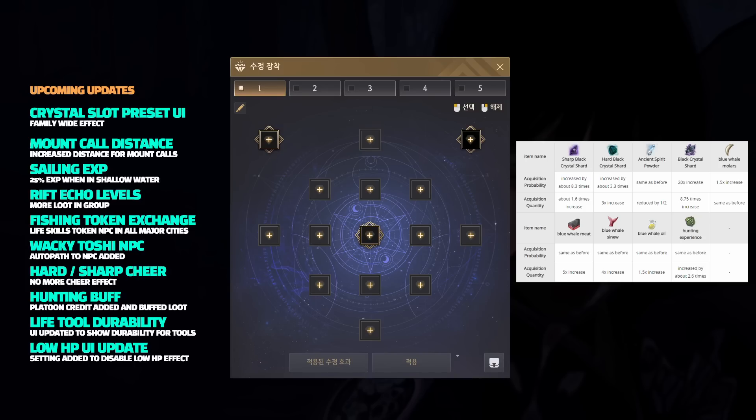You will now auto path to the nearest Wacky Toshi NPC by right-clicking on your Marty Stone. You will no longer get sharps and hards through gathering. Blue whale hunting and calc hunting have both been buffed — the biggest change is the ability to acquire items in a platoon instead of a party, so up to 20 people per group, if they do enough damage, will be getting rewards. The durability of your life tools is now shown as an indicator so you can see when you're close to needing a repair. They've also added the option to turn off low health red UI effects.